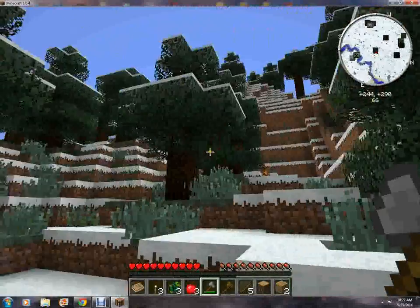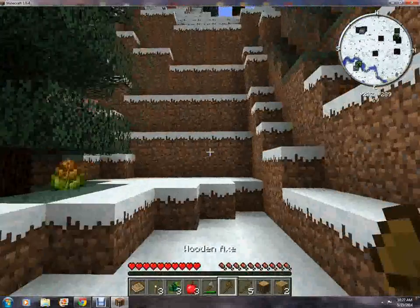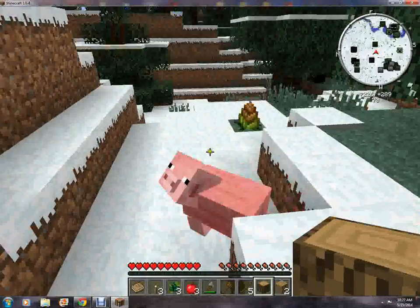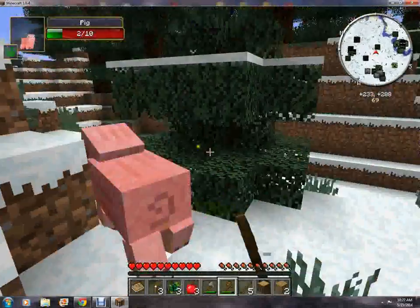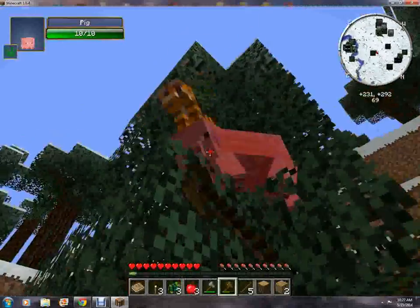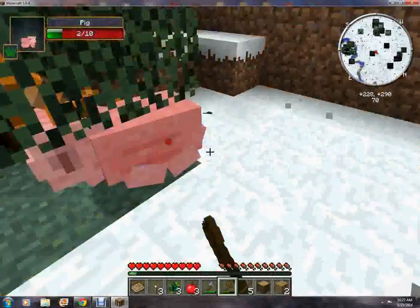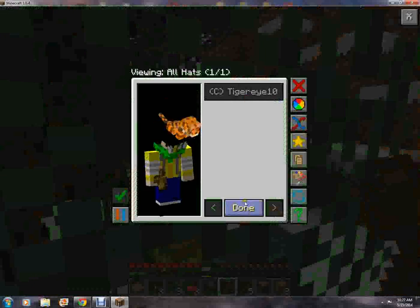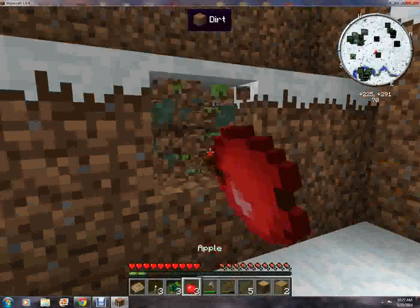All right, we need a shelter really bad. Oh hello! Come on, die pig — I need your flesh. Oh, a hat! I forgot this one has hats. I'll just wear that — like an evil ocelot on my head or something.